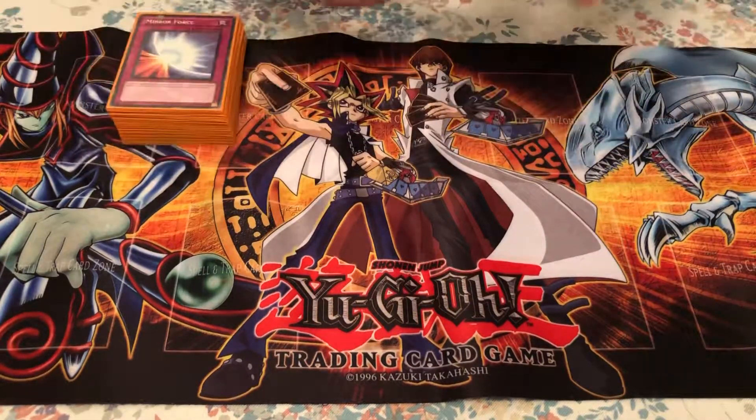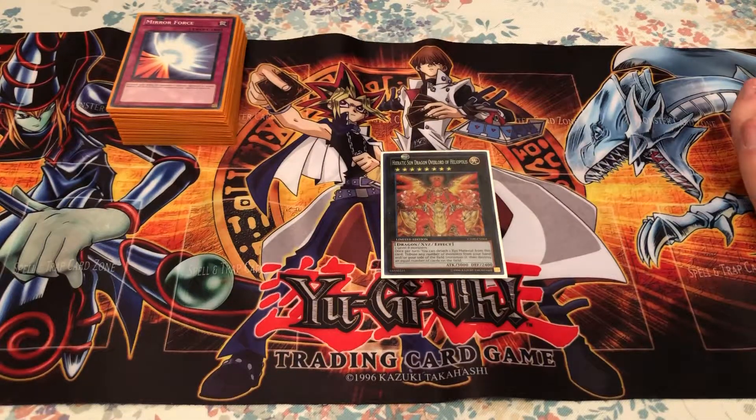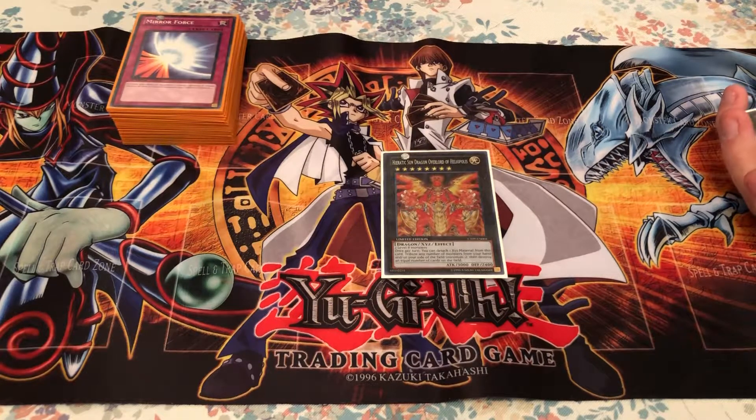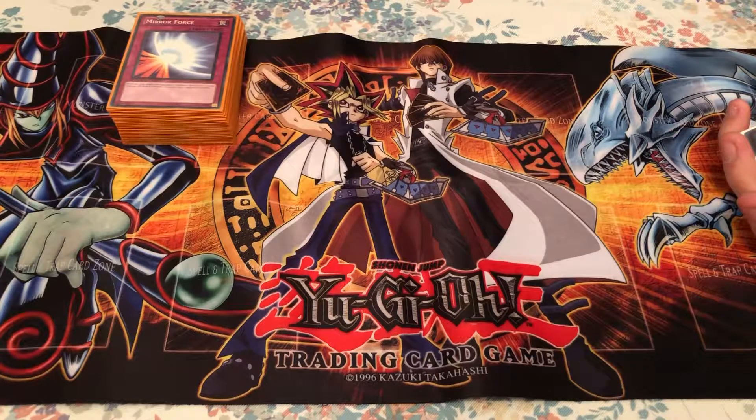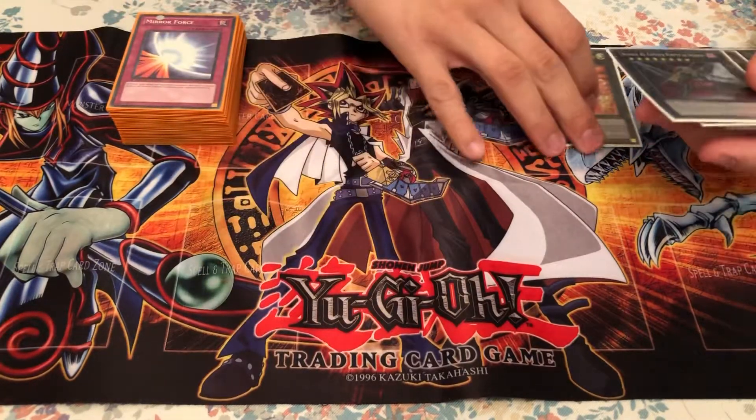For the extra deck, we have the main overlord — Hieratic Dragon King of Atum. He lets you tribute any number of Hieratics from your hand or field to destroy an equal number of cards on the field — monster, spell, or trap. So that's pretty awesome.